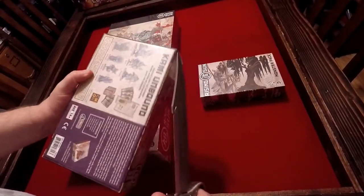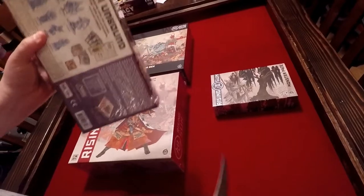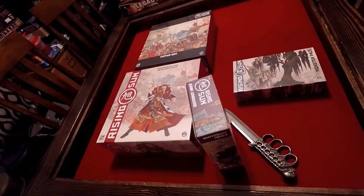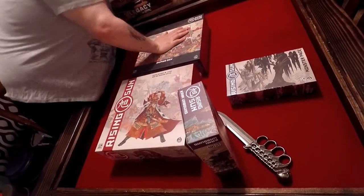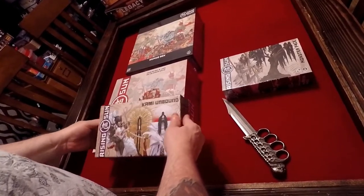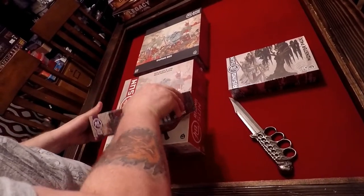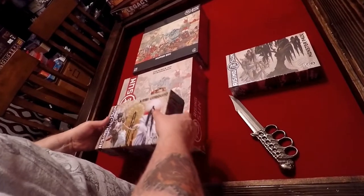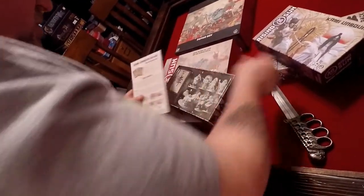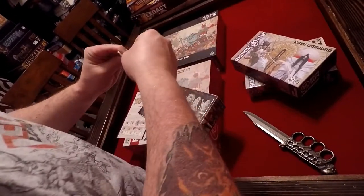We're gonna start with these little tiny packs — this is Kami Unbound. I'm gonna try not to damage it with this giant knife. I need my glasses to take a look at things. We are going to open this up, this is the Kami Unbound box. Stuff is flying everywhere — we got some nice cards.